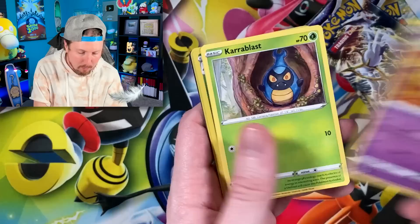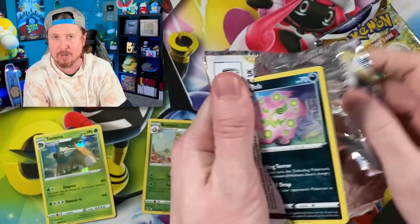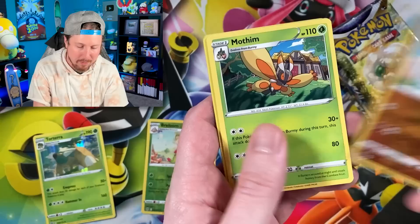Here we go — we got Starly, fly away bird, going into a Cara Blast and reverse Breloom, Torterra, hollow rare energy. What is up, Breaking Family! Sending some positive vibes in your direction — thank you so much for being here. I love seeing all of your beautiful faces. Hopefully you're having a fantastic day, and if you're having a rough day, I hope tomorrow is just a little bit better. Never forget there's always tomorrow, Breaking Family.